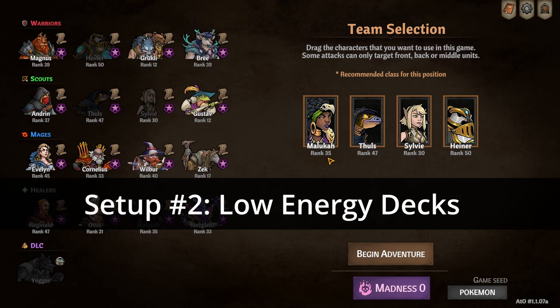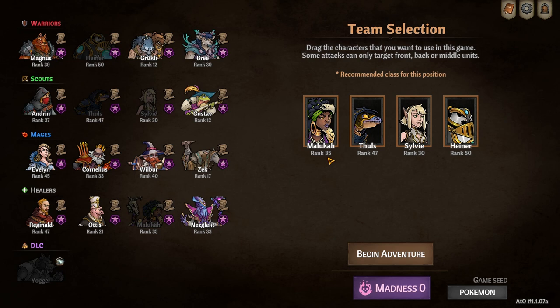Second, one of the events in this run is going to require a group draw event where you need to score four or below, so low energy cards are going to be key. Take heroes with you that you know you can perform well with using low energy cards. The event in question is right outside of the town in the red zone in Act 3, so you'll be able to dump some high energy cards there and replace them at that town, but you'll need to make it through pretty much the whole game this run, so you can't gimp yourself too hard. For this reason, you should probably play on a low madness with extra gold shards available if possible.